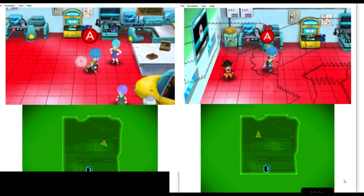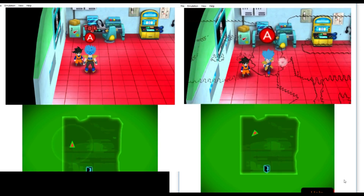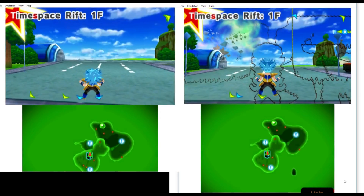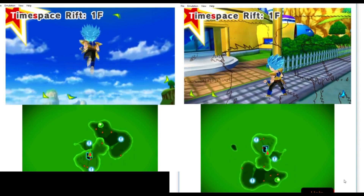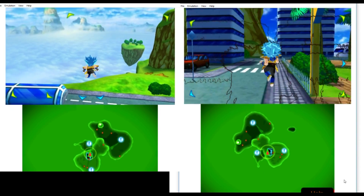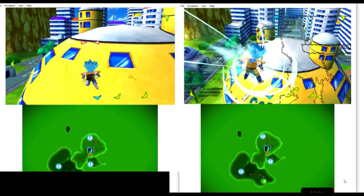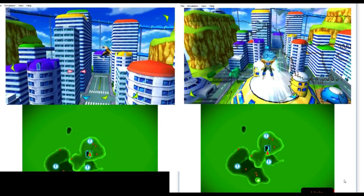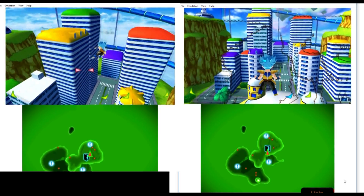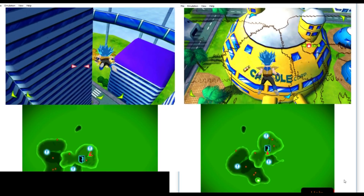Moving on to another game — this is Dragon Ball Z Fusions, if you remember. This game got really affected by those black artifacts, and those artifacts wouldn't go away; they would stay for long periods and it really ruined the gameplay experience. But we have got rid of them — we can finally play in full HD without those things on the screen.